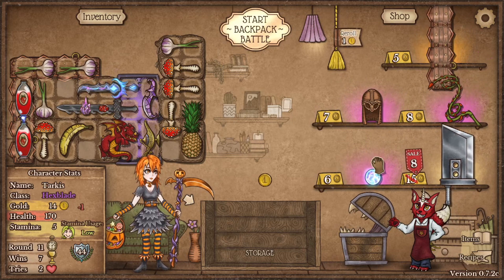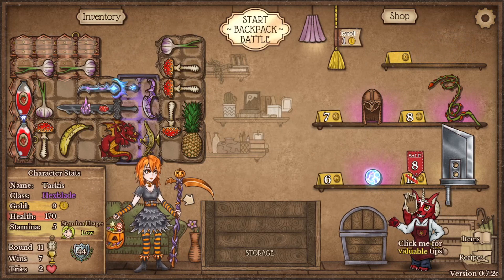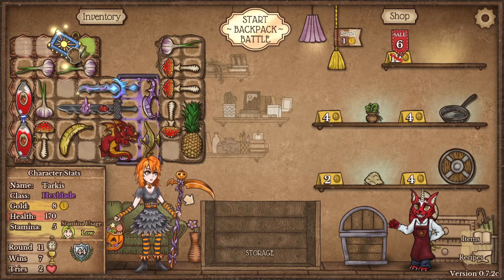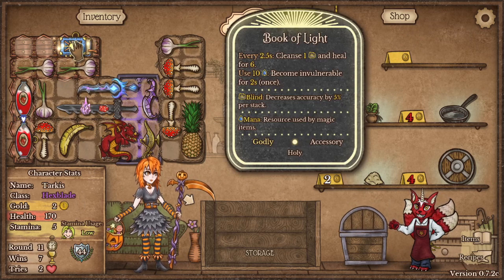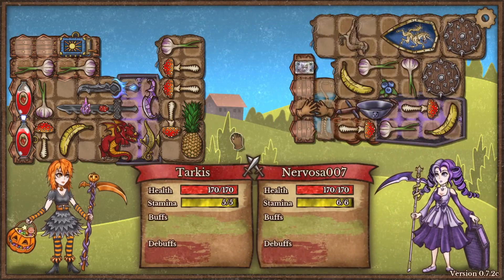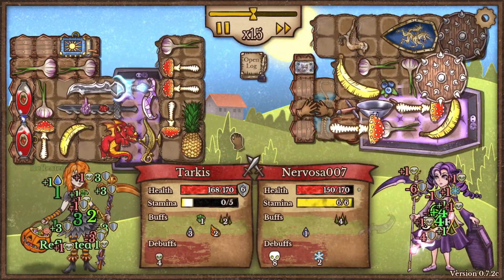We're going to pull the cord and do another belt here. I've got nine left. This healing item is good — it's a book of light. Every two seconds it cleanses one blind and heals for six. So that's a little bit more healing that we'll get, because we're already getting it from the banana and from the pineapple. Now we'll be getting it from the book too.